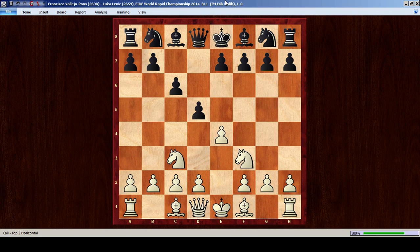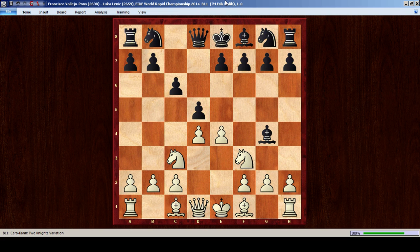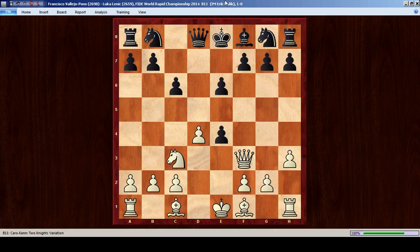We have the Two Knights opening. The main moves in this position are knight f6, d-takes-e4, or bishop g4. Bishop g4 is the most common move. Now d4 was played — h3 is another possibility — e6, h3. Black has to make a decision with the bishop: take on f3 or go back to h5.